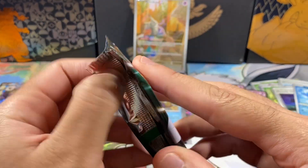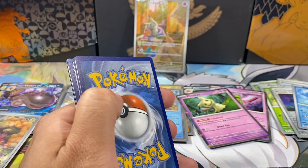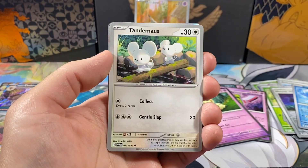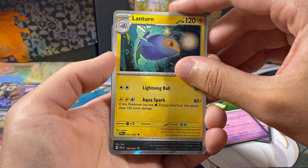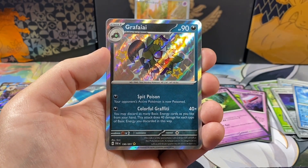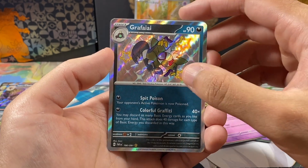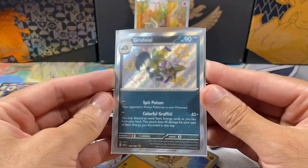Last pack of this video — let's see if this Elite Trainer Box can end on a banger. We got Basic Energy, Haunter, Natu, Paldean Wooper, Tandem Mouse, Mightyena, Artizone, Lantern — a Shiny Rare number 190. Do I have this one? Actually, I'm not sure if I have Griffi. But apparently I already have this one. A Shiny Rare to end on, and a Manky Reverse. Only one card added for the Master Set.